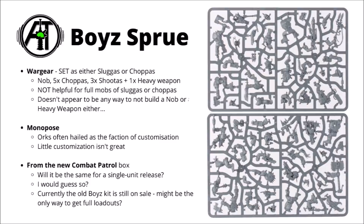First up you have a nob armed with either a big chopper or a power claw, 5 orcs with sluggers and choppers, 3 orcs with shooters, then one set as a heavy weapon — either a big shooter or a rocket launcher. On the orc datasheet in the codex you can freely mix and match choppers and shooters, though in terms of actual orc army lists, I've very rarely seen anyone bothering to do so. For building an efficient list you generally want to go down one option or the other, either gearing them up for melee or ranged, and then playing them largely with that strategy in mind.